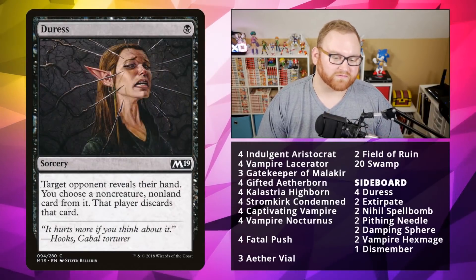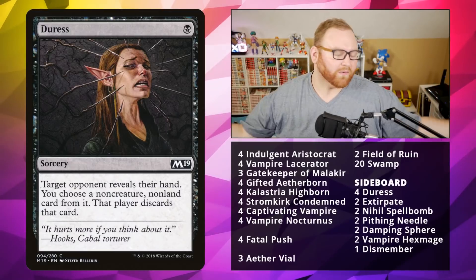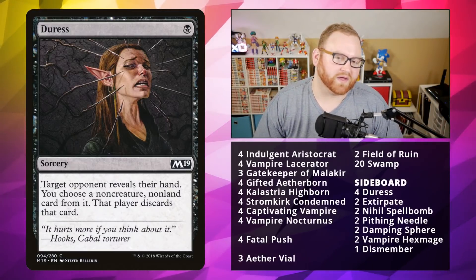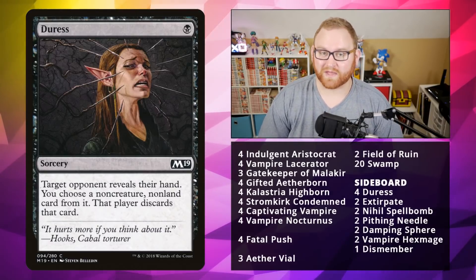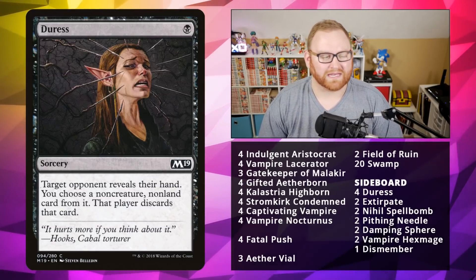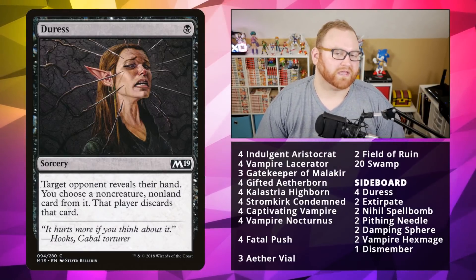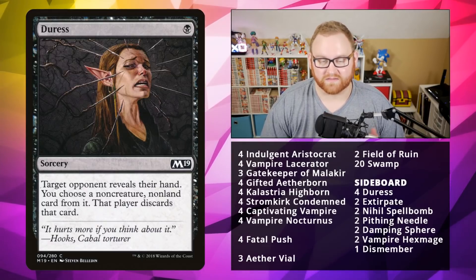Starting with Duress — you could do Inquisition of Kozilek or Thoughtseize, but we want to keep it cheaper here. A 1-mana sorcery: opponent reveals their hand, choose a non-creature, non-land card, and that player discards it. Very straightforward, and can deal with Control, any kind of removal, Jund lists, Collective Brutalities, Lightning Bolts, Shocks, Fatal Pushes — that kind of stuff in their hand.